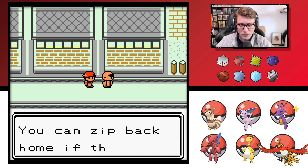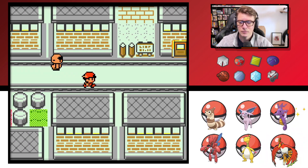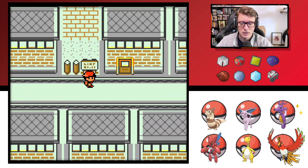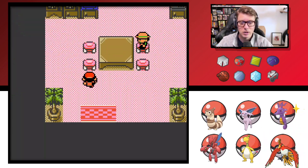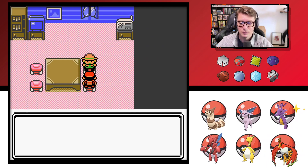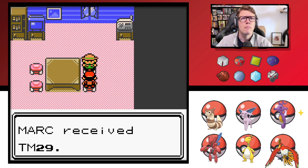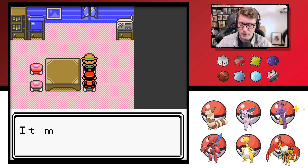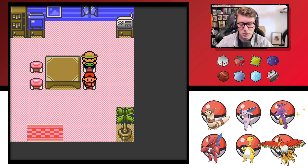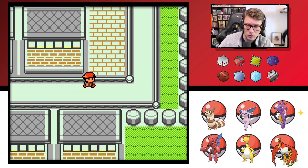An NPC says: 'You came out from Johto — you can sit back home if the magnet train's running.' I like how the sprite is just bald for no reason. Mr. Psychic's house — I don't really need that anymore but let's get the TM if he'll give it to us. There's no one on my team right now who can learn Psychic, so I'll just save that for now.